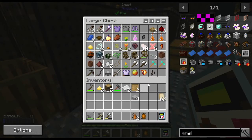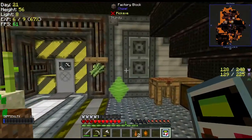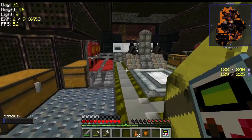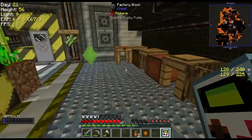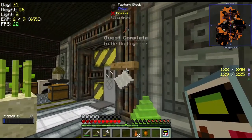I gotta go find that filament — it's around here somewhere. There it is — perfect. You're at 83%, how about you over here? Got it. Now I just need a piece of cobble and a stick. Lever, paper, book, book, lever — Engineer's Manual. Awesome!